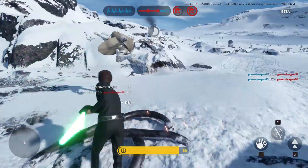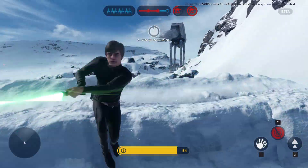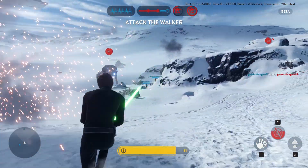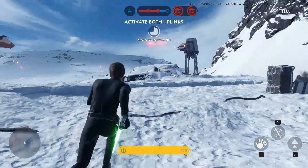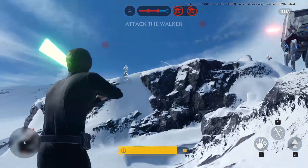A quick note: pretty much any attack you do as a hero kills enemies instantly in one hit — obviously, since a lightsaber cuts through limbs, heads, and arms. It's a one-hit kill, just so you know.